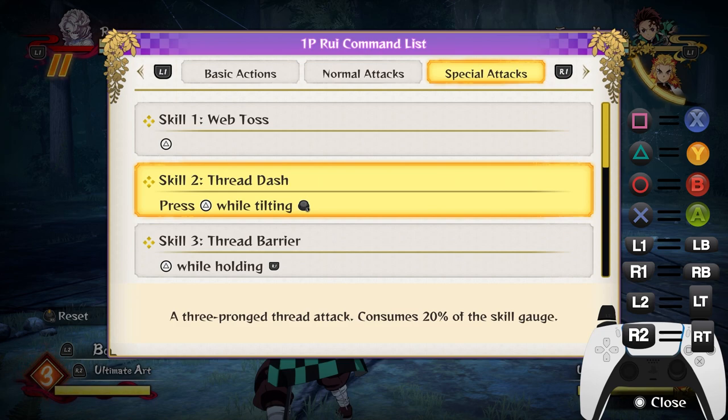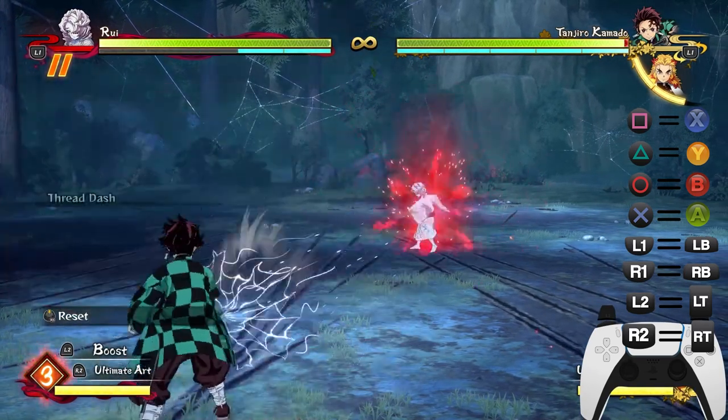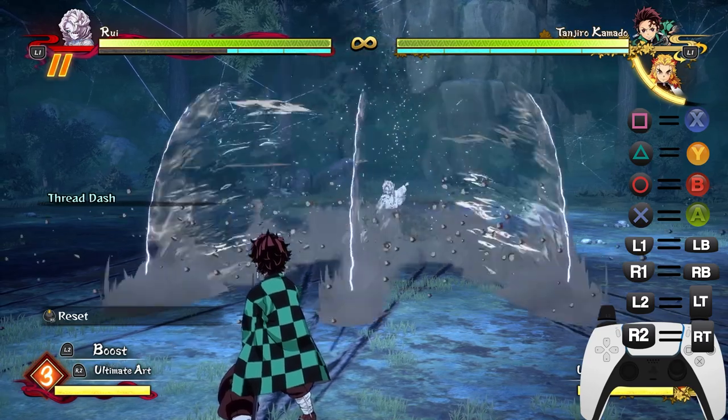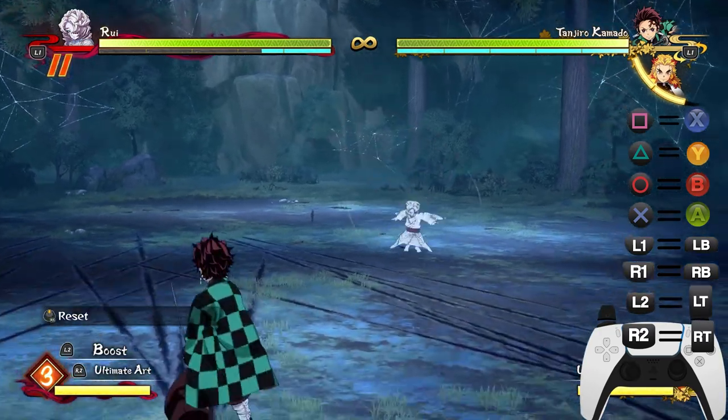Now let's talk about the Thread Dash. To do this move, tilt L3 and press Triangle at the same time. It's basically like a Spider-Man move — a fast, long-range move that consumes 20% of the skill gauge, so don't spam it or you'll run out of chakra.